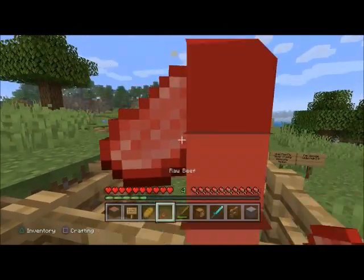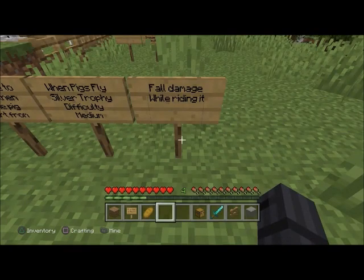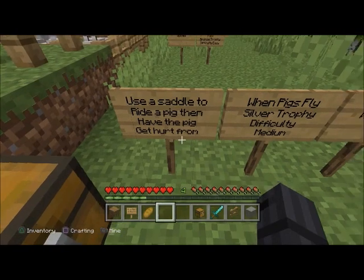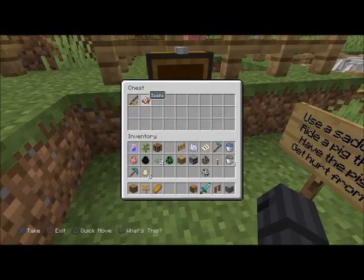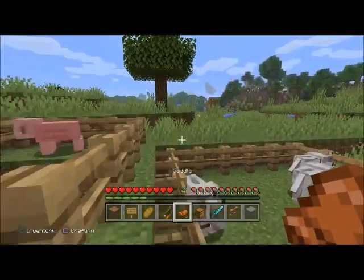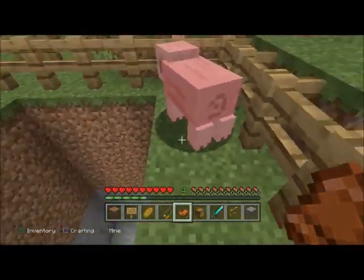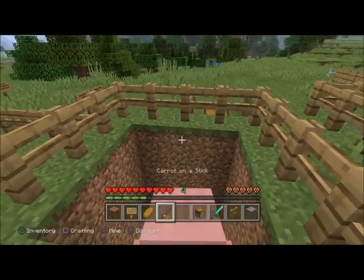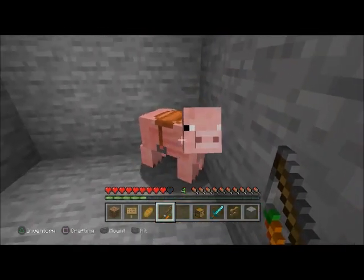'When Pigs Fly' — silver trophy, difficulty medium. Use a saddle to ride a pig, then have the pig get hurt from fall damage while riding it. You need a saddle and a carrot on a stick. If you don't have a carrot on a stick, you can punch it. Leave it down here like this and you should get the trophy.